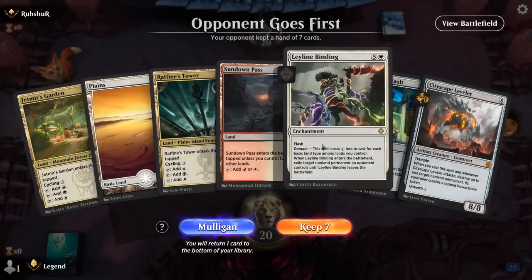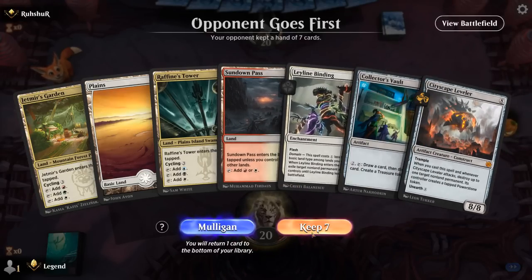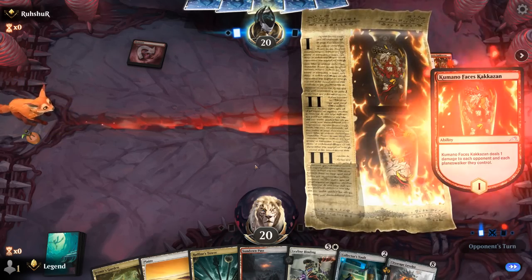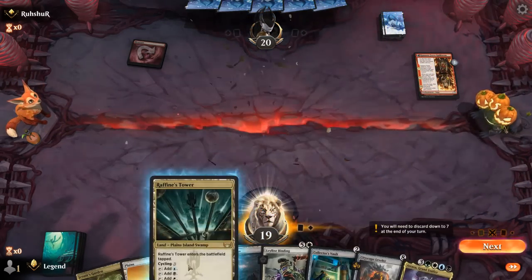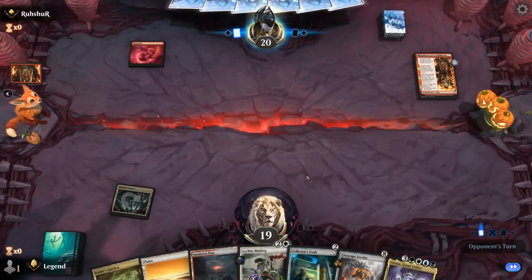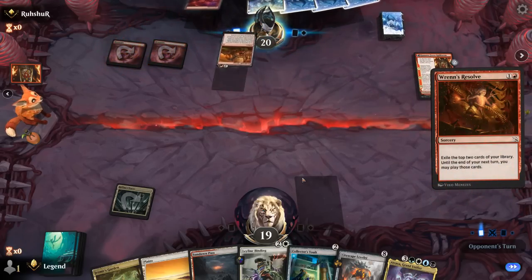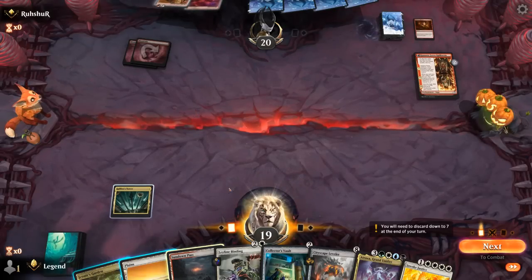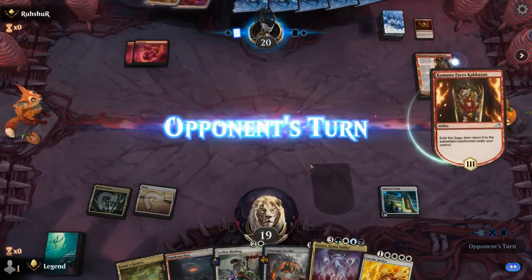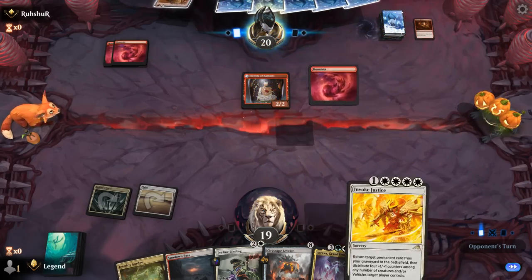Okay, we're on the draw. Our hand is good, not great — missing a reanimation effect, but at least we've got early removal with plenty of basic land types. Against Mono-Red we're definitely going to need it. Atraxa will be nice if we can put it on the battlefield, but we're still pretty far away from that. Opponent resolves a creature — at least no haste creature, and we did find an Invoke Justice. Now we'll go for Vault, next turn activate discarding Atraxa, play a tap land, and then turn four Invoke Justice.